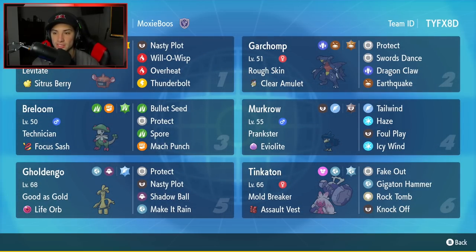Second Pokemon is going to be Garchomp. Can't go wrong with Garchomp — such a strong Pokemon all around, and it can really be paired up with pretty much anybody or any team. It has Rough Skin as its ability, alongside the Clear Amulet as its item, and then it has Protect, Swords Dance to boost its attack stat, Dragon Claw, and Earthquake for its two STAB hitting moves.